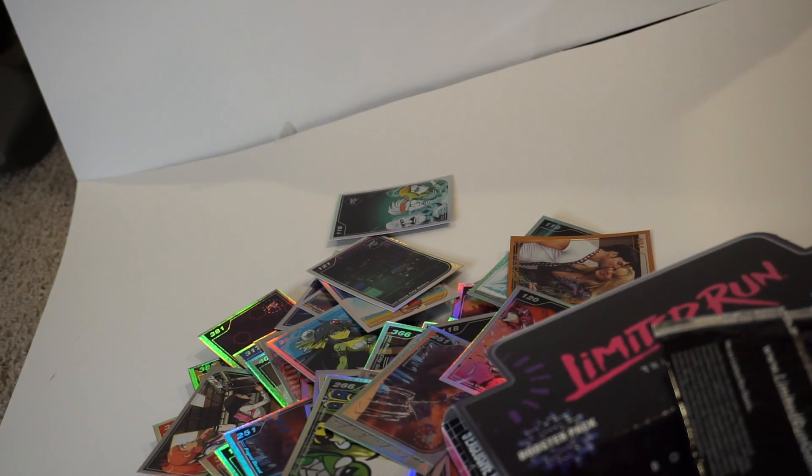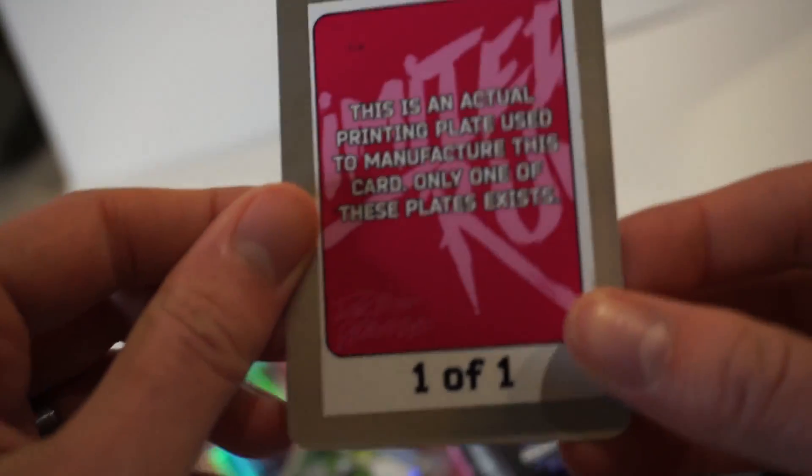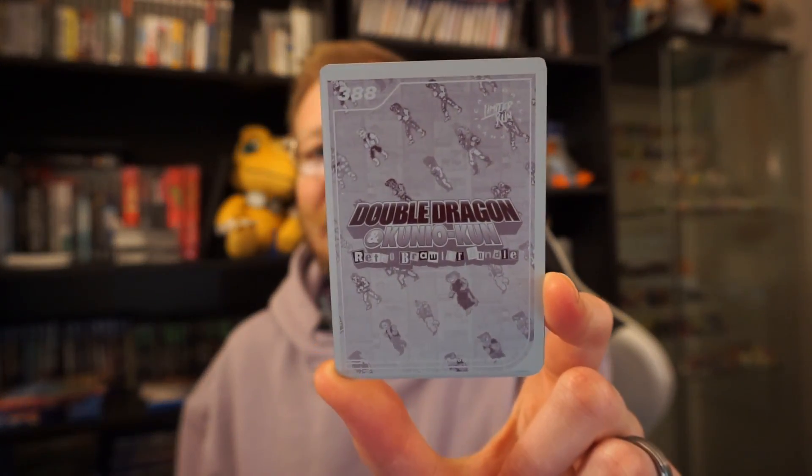So there you have it — look at this fat stack of golds. A few doubles but for the most part, pretty good finds. A lot of Saturday Morning RPGs, a few Shantae sprinkled in. The actual printing card for Double Dragon bundle — this is an actual printing plate used to manufacture the cards, only one of these exists. That was actually a pretty crazy pack. I think the value is tremendous. So I'm going to go through how much I think it's worth. For the printing plate card, the Double Dragon one — this is a one of one — so $388, but let's call it $100 because I'm going to undershoot a lot of other stuff.